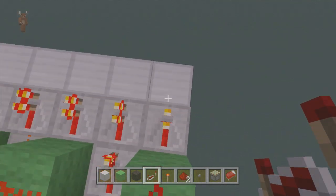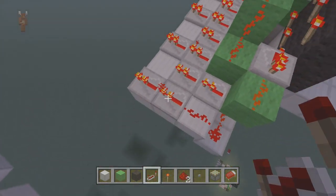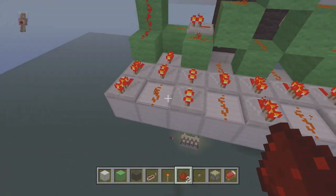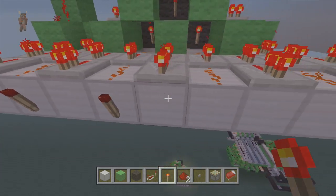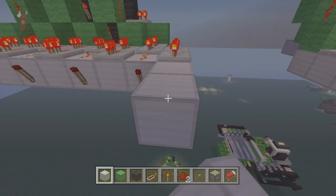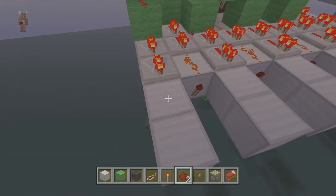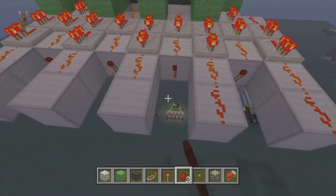Now this is where it's going to start getting a little tricky. We're going to add repeaters all along here, in between each other, so it looks like so. And then we're going to put redstone dust along each one. Now we're going to come to the front, and we're going to put a torch underneath every redstone dust. And now we're going to bring this one out two more, and we're going to add dust here, here, here, here, and here. And we're going to add dust here as well.